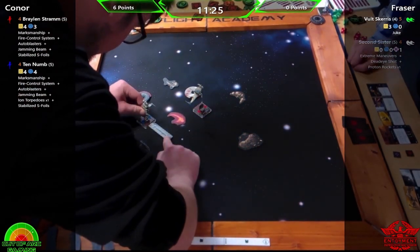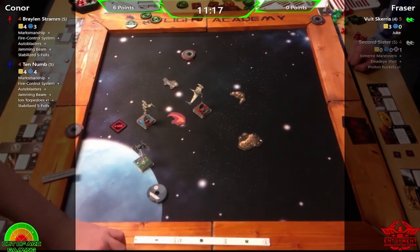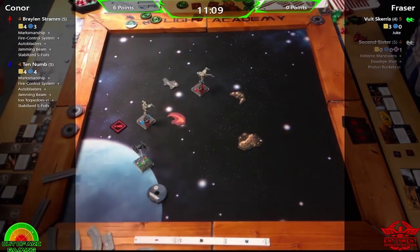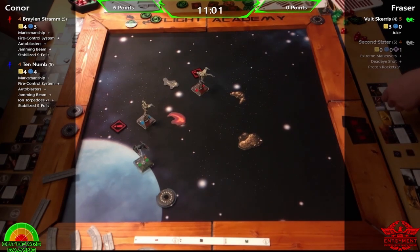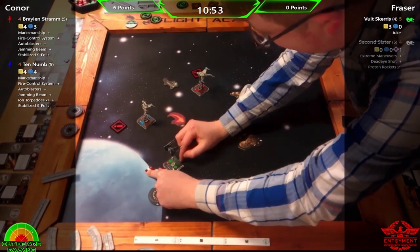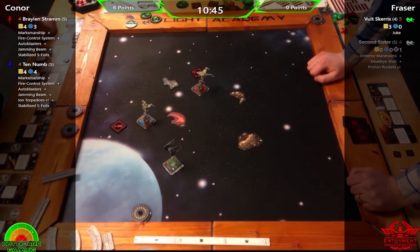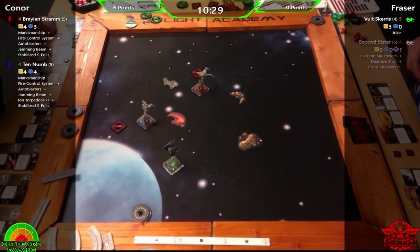Second Sister getting ionized early was massive — it let Connor know exactly what area she'd be in to catch her. These B-wings have such a good turnaround that they basically went: one ship down, turn around, catch the next one. When you're not going fast, it's very difficult to be where you need to be. The ion token was impossible to come back from. Double-tapping B-wings are just really, really good — no beating around the bush with it.